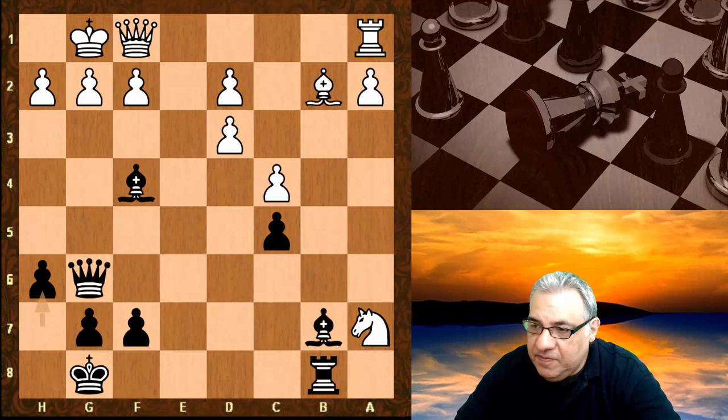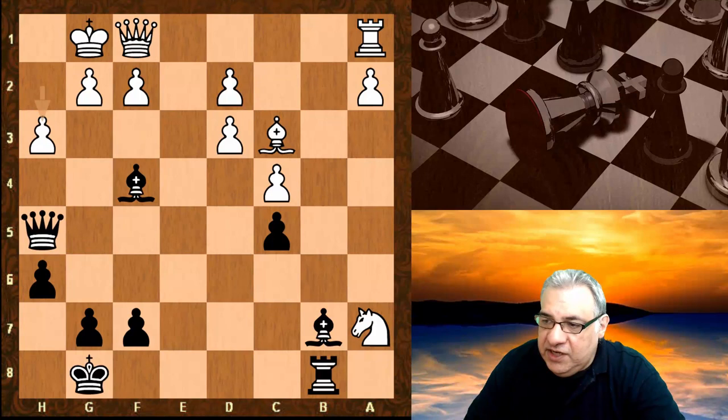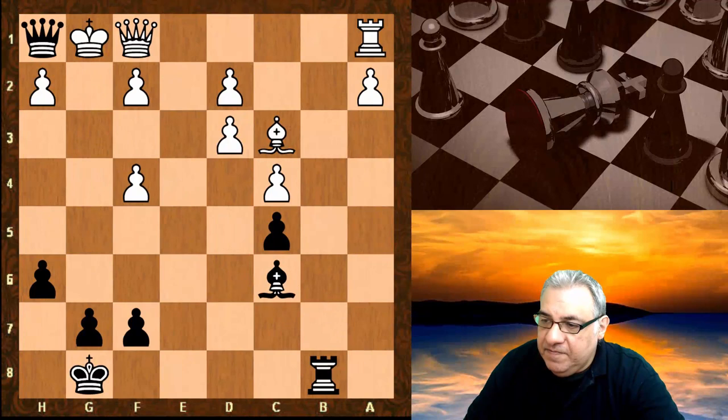In the game, bishop c3 was played instead of those other moves. So we have this direct threat of queen h5. Now h3 — if g3 we have queen f3, and look at this beautiful bishop supporting the queen. That would be big trouble for the white king, so h3 is played.